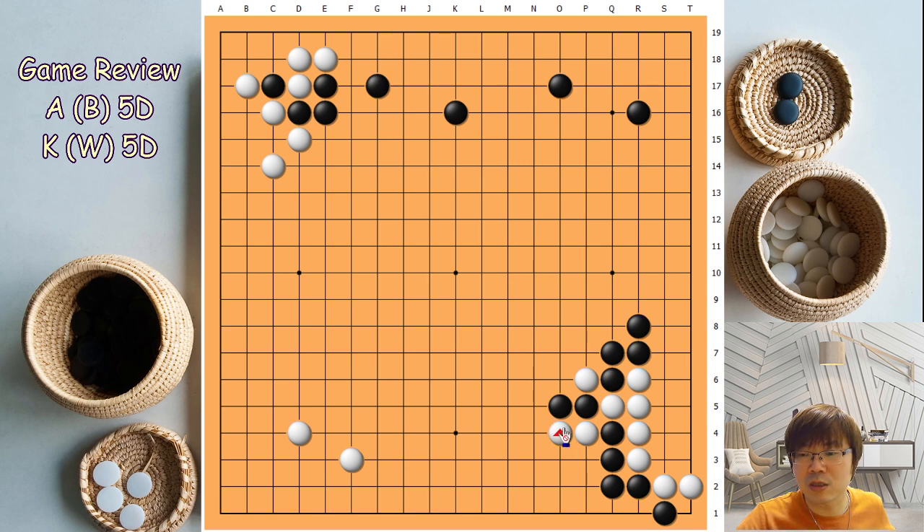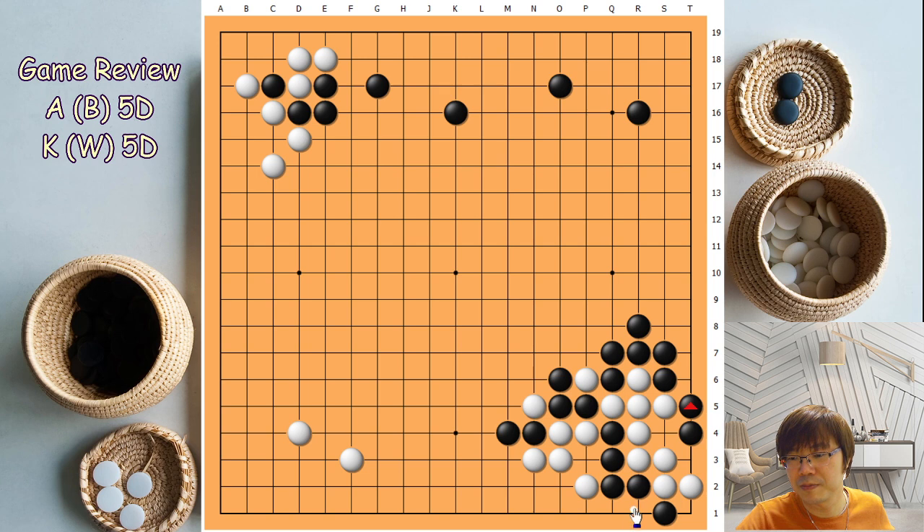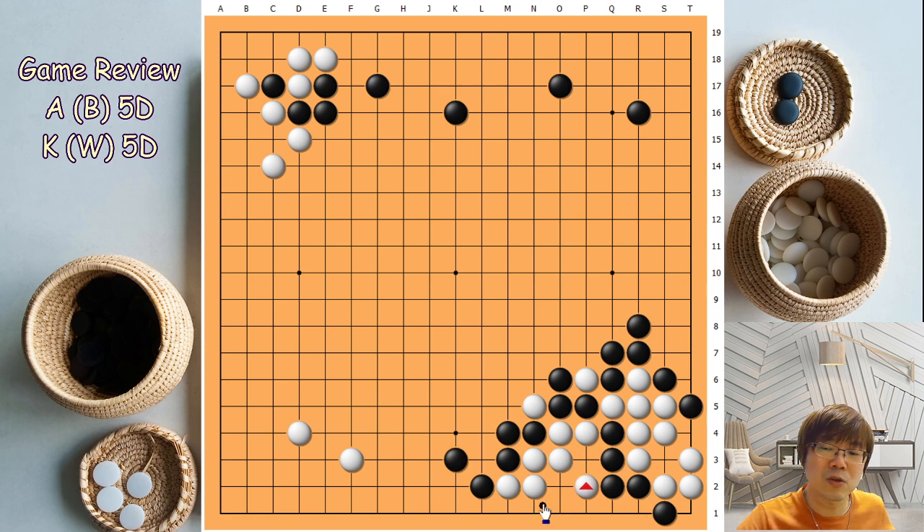AI was pointing at this direction. Still, it's possible to play. If black plays here, then white can play like that. If black plays just around here, white is faster for the capturing race — something like this, so it's a challenge. AI is saying that black can still sacrifice, something like this. It's still difficult to read. I didn't read it carefully.